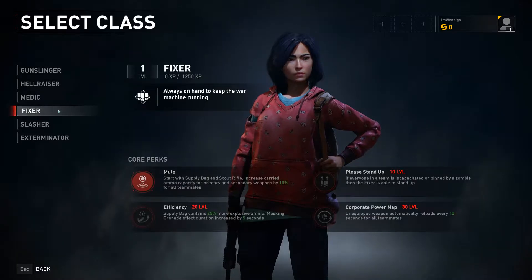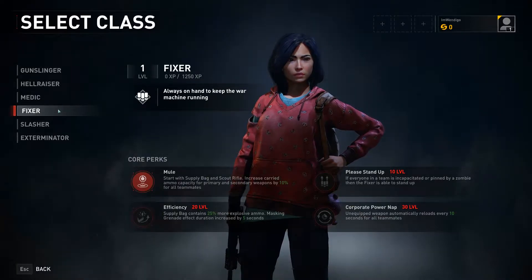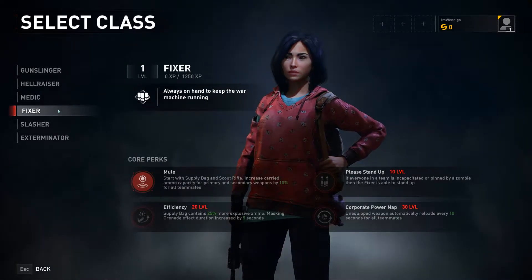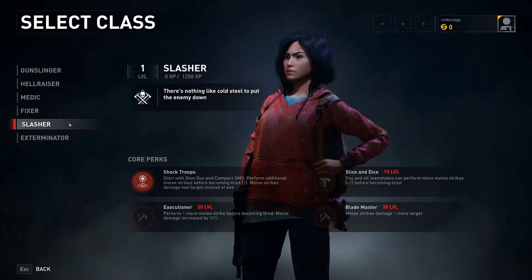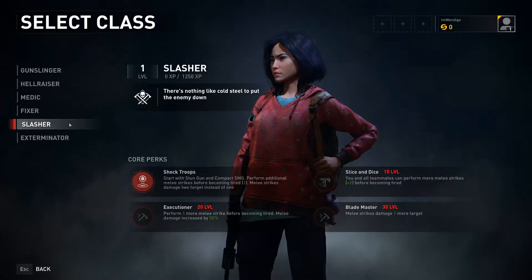Always on hand to keep the war machine running - start with a blight bag and scout rifle. Increased carried ammo capacity for primary and secondary weapons by 10% for all teammates. That's kind of cool. Slasher - start with stun gun and compact SMG.